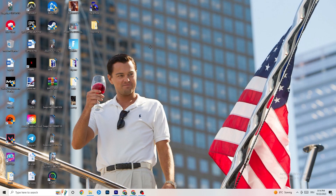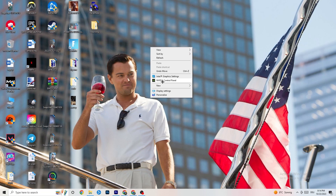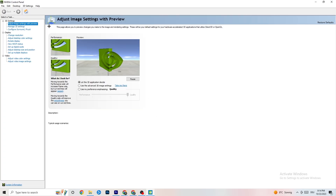Right-click your desktop and open the Nvidia Control Panel (or your GPU's equivalent). Navigate to 'Adjust Image Settings with Preview.' You'll see a bar from Quality to Performance. If you're having crashing issues, move the bar toward Performance — this will help a lot. If your PC handles it fine, Quality is okay.